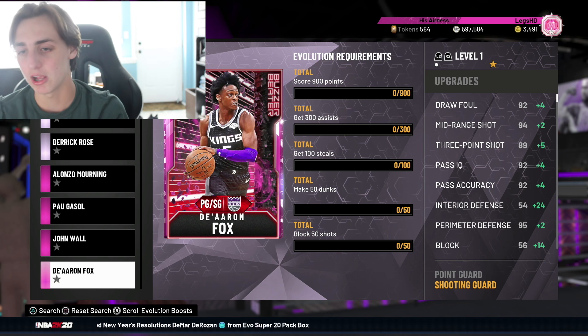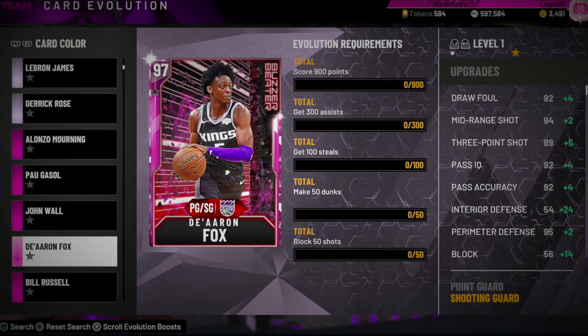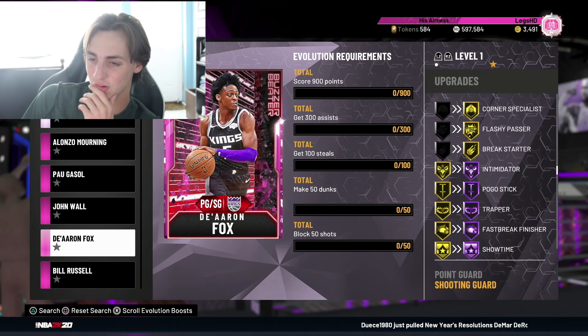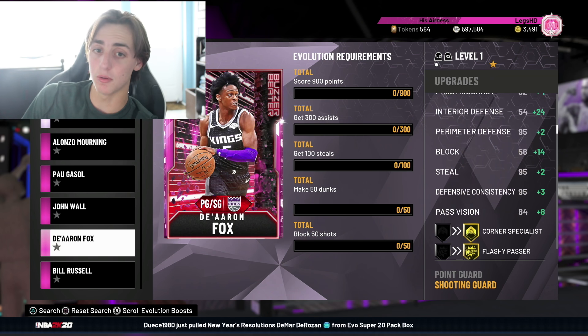I also really like this De'Aaron Fox. He goes up to a Galaxy Opal — this card is super good. His defense goes way up, his block goes up too. He gets Hall of Fame Quick Draw and Hall of Fame Range Extender. This man becomes a very good Galaxy Opal. And he's pretty tall — De'Aaron Fox is like 6'5". He's a huge W.